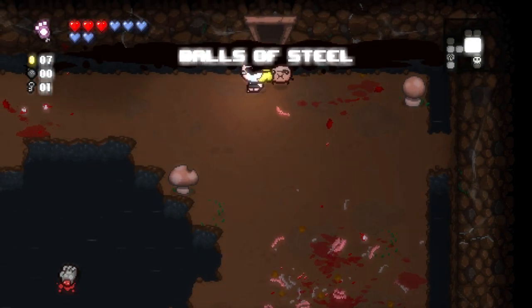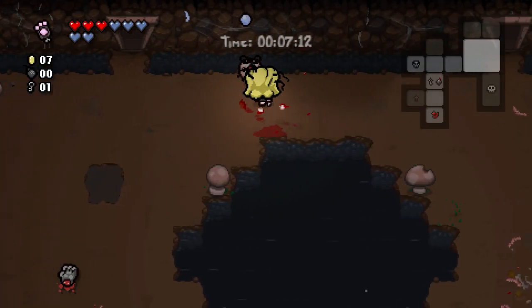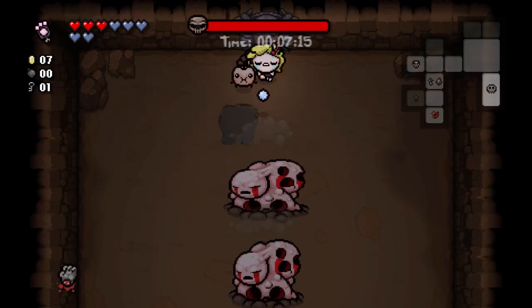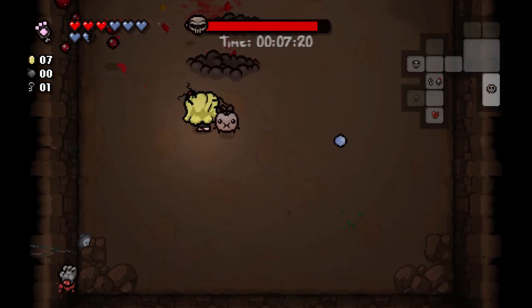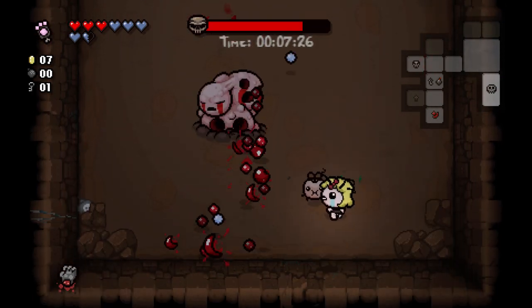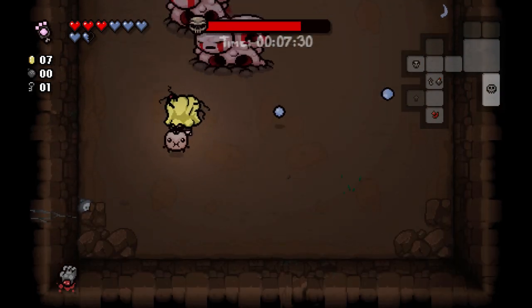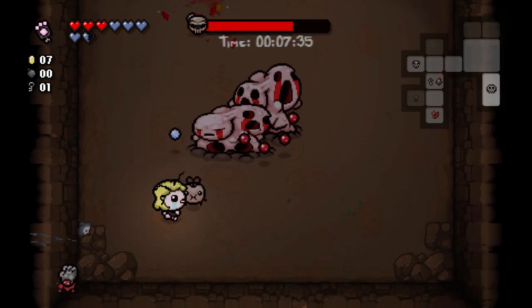Balls of Steel is going to be two soul hearts — it's pretty nice. We have yet to go to our item room, so we're going to do that right after we fight our boss, which is not a fun boss to fight, but it's not bad, it's just going to take a little bit of time. I'm generally not dodging my best, and I think that's still due to the PAW — it's giving me this false sense of 'I can take any damage I want' because I have all this health.